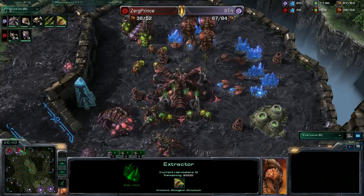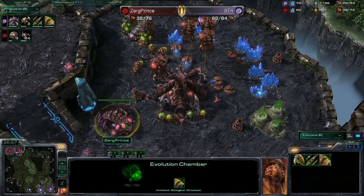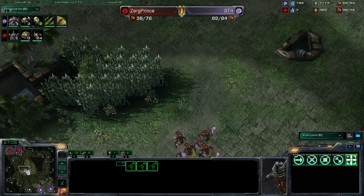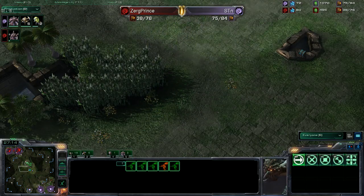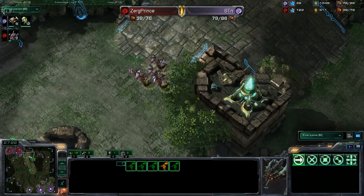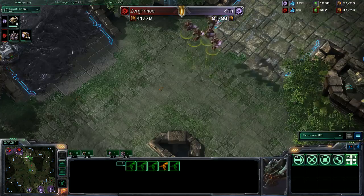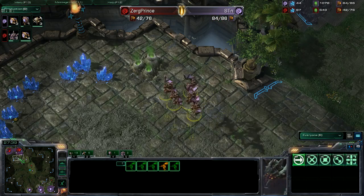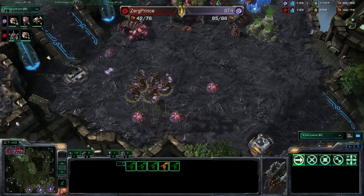Zerg Prince is making 24 more Zerglings. He has two evolution chambers but is not getting upgrades and not getting drones either. What does he think — he can kill STN now? I don't think so. He's done the same thing the entire game. He knows one way to play Zerg and that is to hit the Z button. Z is for Zerg — that's good enough for Zerg Prince.